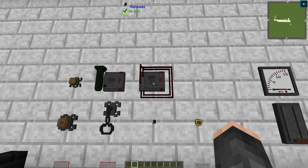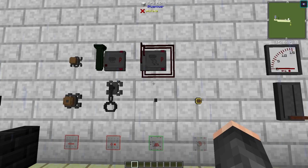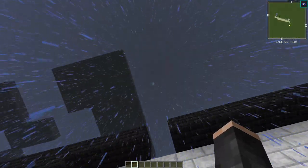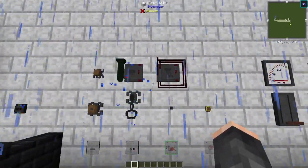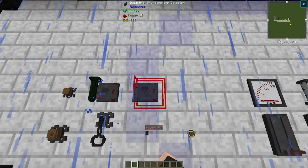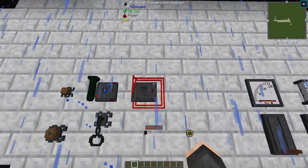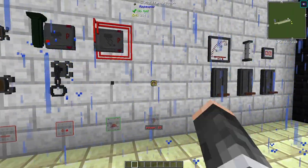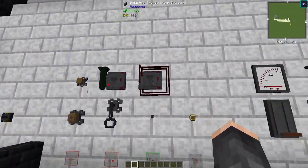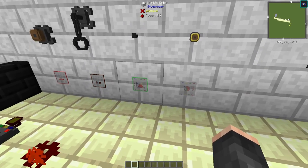After that we have the thunderstorm detector, which is similar to the rain sensor but detects actual thunderstorms. Set it to a thunderstorm — where there'll be lightning and dark clouds — and it outputs redstone. The output power level can be adjusted via the buttons on the right-hand side. Set it to clear and it turns off.